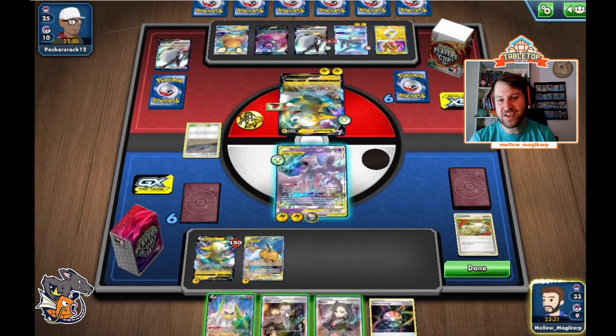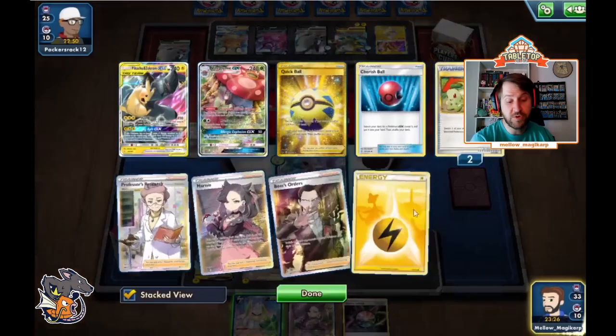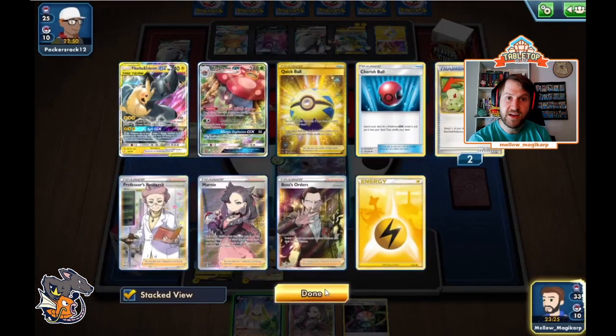We're figuring out: what is my opponent trying to do? In this case it's very clear — they're going to hit us with that Latios, they're going to go Boltund, and they're going to finish off with a Dubwool. We never want to go to one prize if we can help it. We're going to attach the Aurora. I'm considering whether or not to get rid of the Sirfetch'd. Sirfetch'd hits Dubwool for weakness, but Dubwool with a Cape has too much HP to deal with — so Sirfetch'd stays in our game plan.